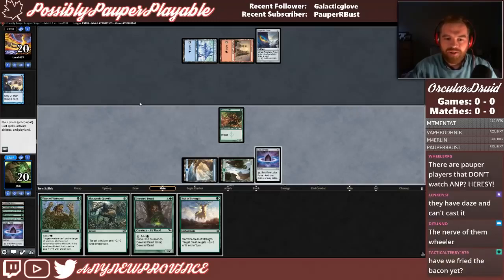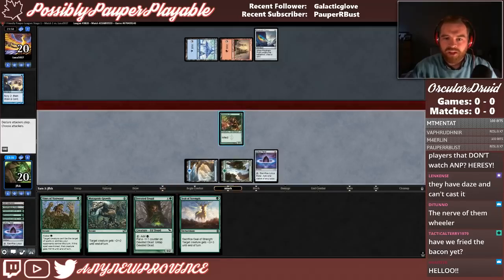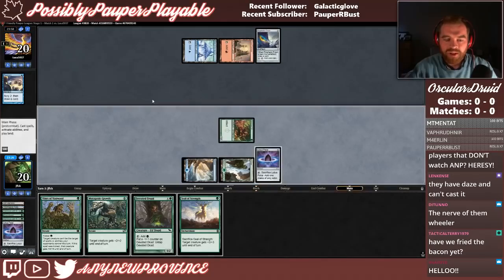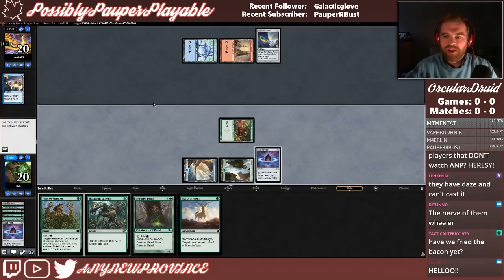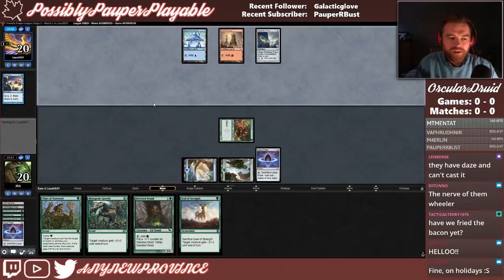We don't hit Ocular Halo, but we do hit Seal of Strength. Which means I think next turn we can win. We don't have Trample, so if we go Seal of Strength that's 3, 5 — we can hit for 6. But it doesn't have Trample, so we'll just attack here. Opponent is at 1 poison after the attack. We did not hit the rest of the combo.